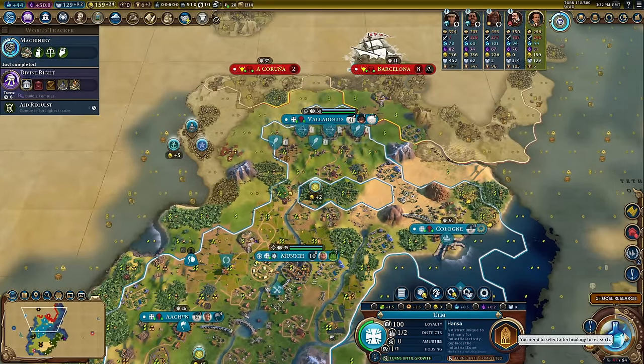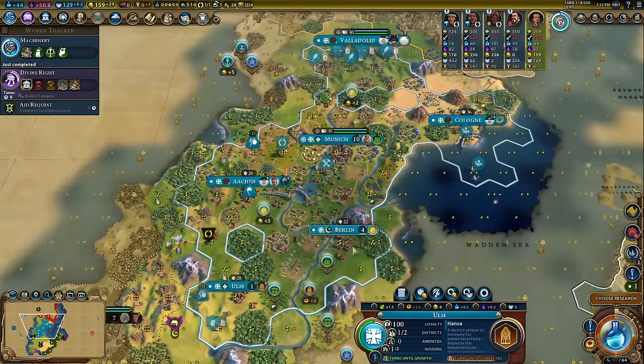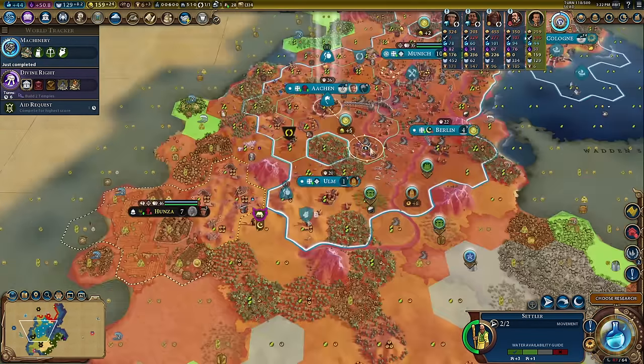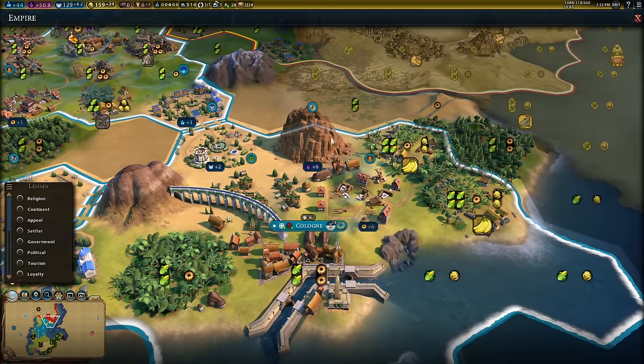We are probably going to go into a dark age — we haven't really been going for era score, but that's okay. Going dark then gold gives you heroic ages and we like that. This aqueduct has just completed, and Petra is giving me six culture — it doesn't need to be finished for that — and the Hansa is now plus six, giving me 12 production.